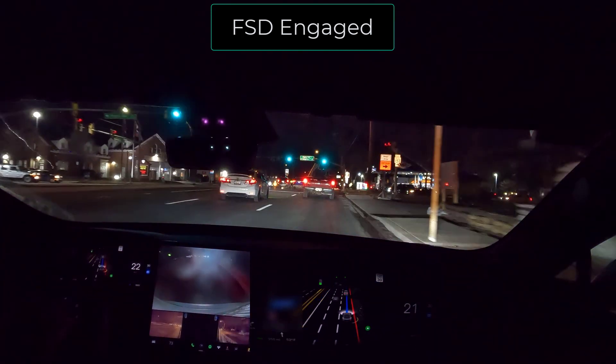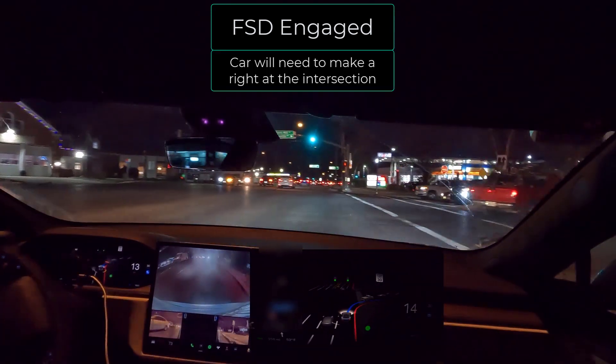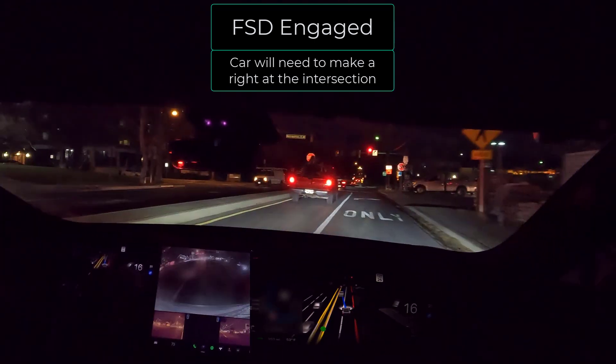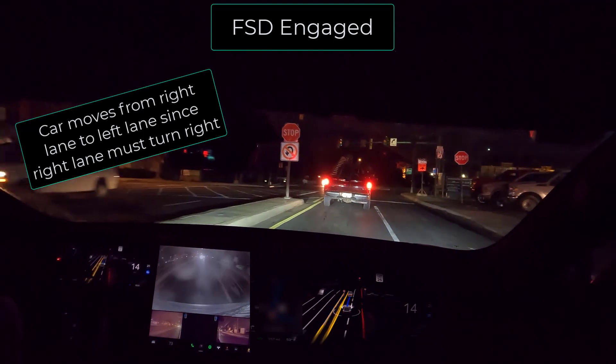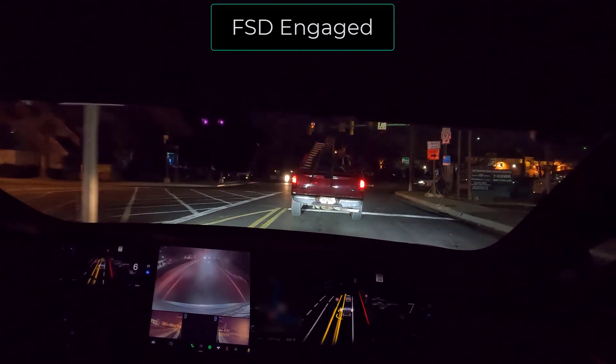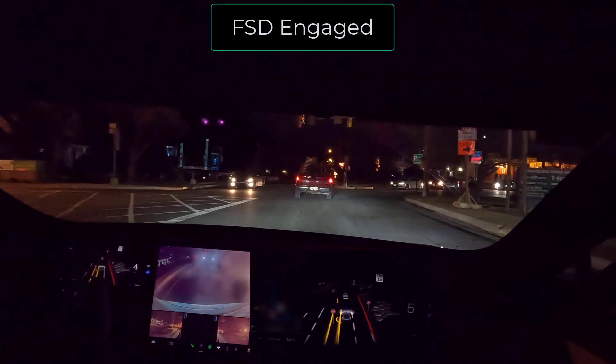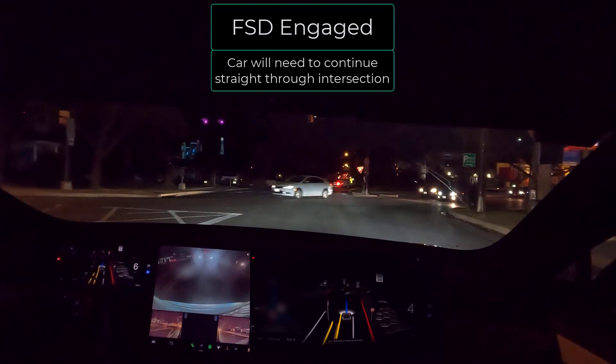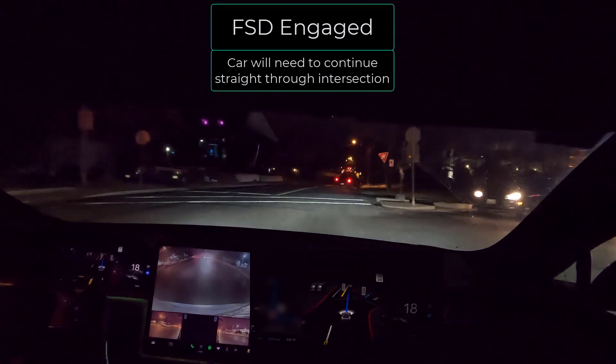We're coming up on our intersection — going to be making a right. No pedestrians, good. We're pushed to the right here but we want to get on the left — and it immediately notices and gets on the left. I like that. It's kind of difficult with other cars, but there weren't any cars around me, so that's pretty good. I hit the accelerator just a little bit so the car knows how to go — good.